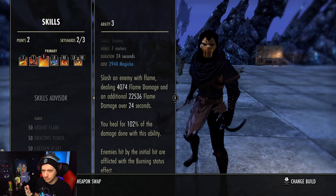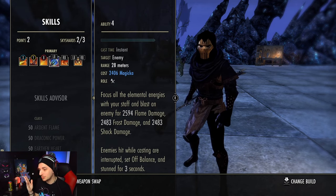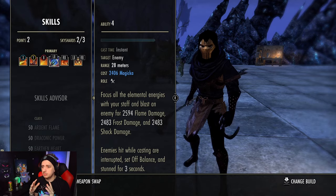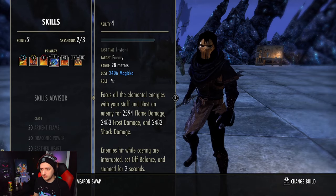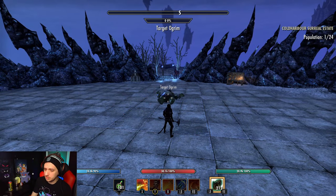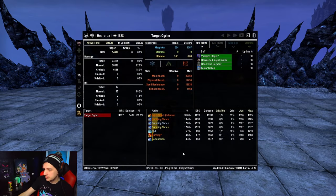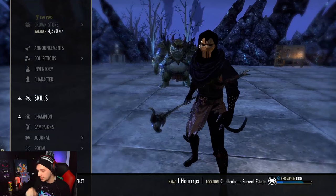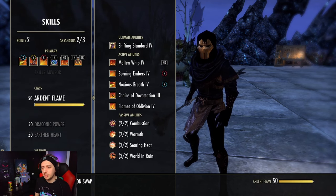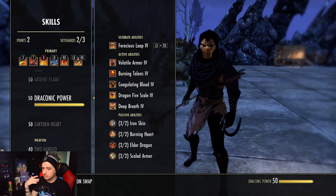Crushing Shock is the bread and butter - this applies all the status effects. The synergy with Dragon's Appetite and Draugrkin is that all your status effects do initial hits of damage. We use Crushing Shock and you can see in CMX it's applying Chill, Burning, Concussed, and other effects. Draugrkin and Dragon's Appetite bolster this damage each and every time those status effects apply - it's like having additional DoTs on the build. This synergy is so strong and it works on pretty much any class.